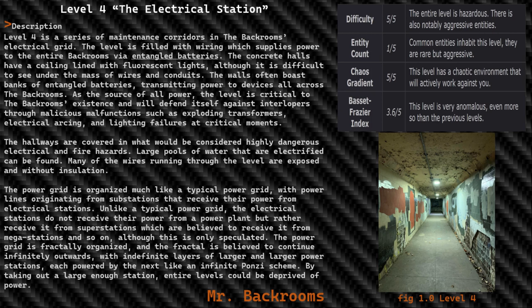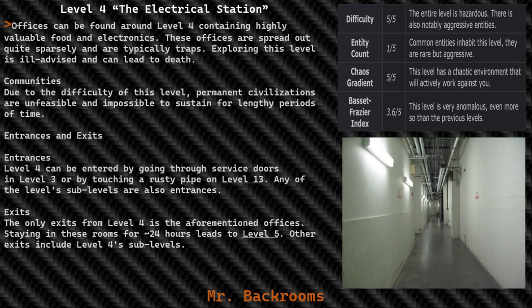By taking out a large enough station, entire levels could be deprived of power. Offices can be found around Level 4 containing highly valuable food and electronics. These offices are spread out quite sparsely and are typically trapped.